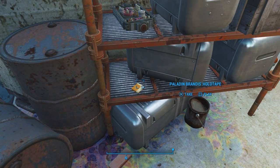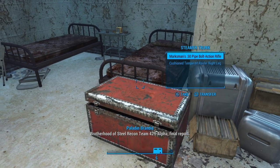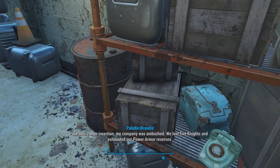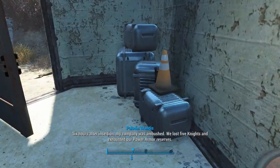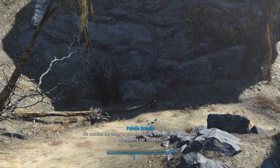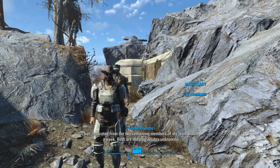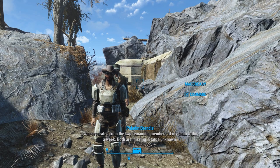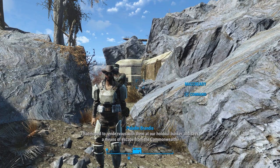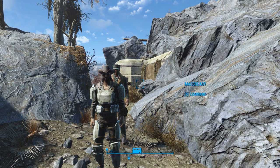Let's listen to Paladin Brandis's holotape. 'Brotherhood of Steel Recon Team 4-2-9 Alpha, final report. Our mission has failed. Six hours after insertion, my company was ambushed. We lost five knights and exhausted our power armor reserves. We scuttled the armor to prevent looting, then retreated under fire, abandoning our supplies. I was separated from the two remaining members of my team within a week — both are missing, status unknown. I'd hoped to rendezvous with them at our holdout bunker and seek a means of escape from the Commonwealth, but no one has come. No one has come.' Poor guy.